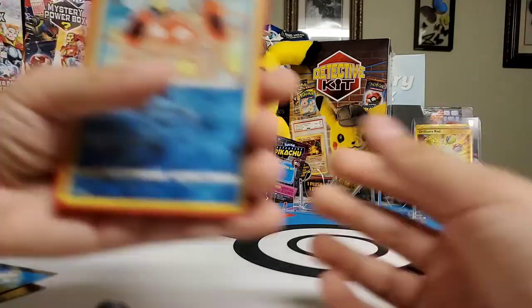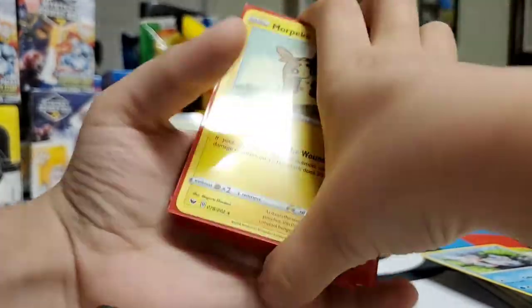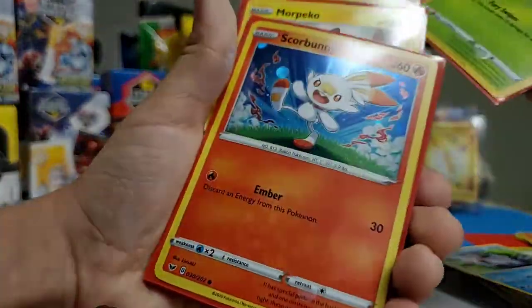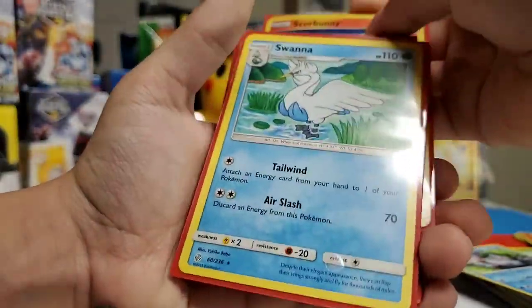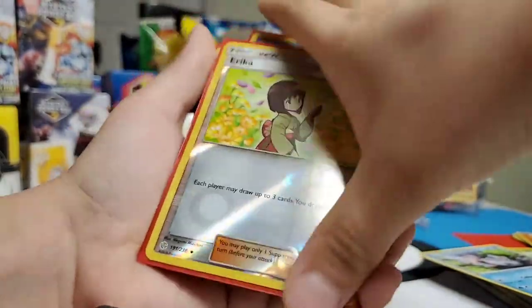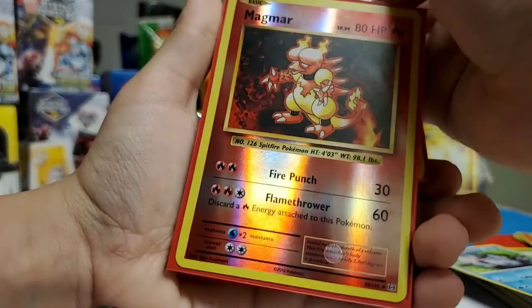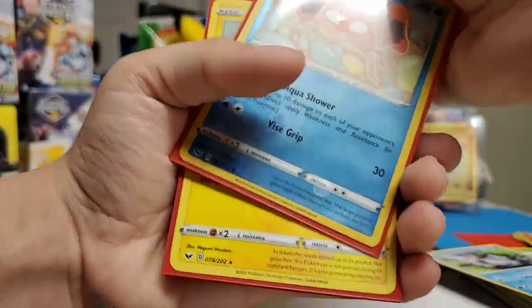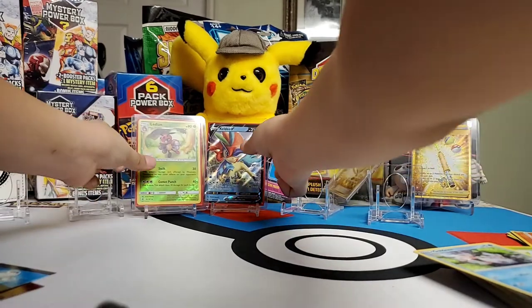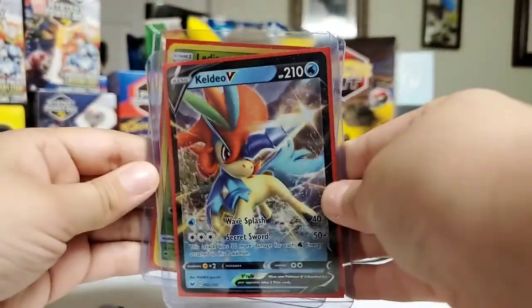Here are the rares and holographics. Dabby, Morpeko, Sobble, Yamper, Scorbunny, Swanna, Arcanine, Dewgong, Magmar, Keldeo V.